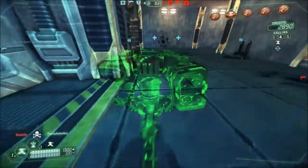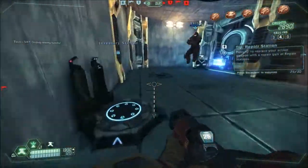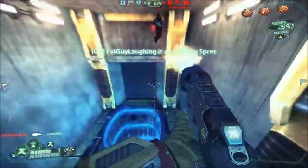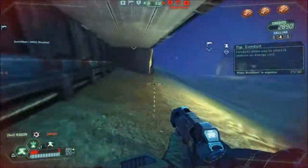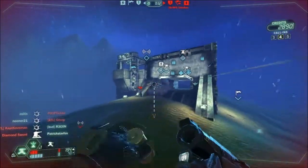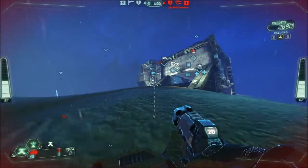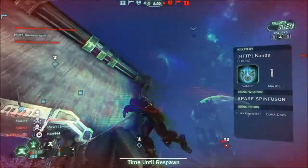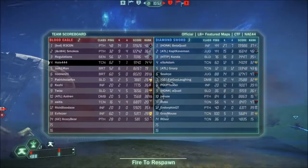I should be able to place two. Does that cause this one to disappear? Yeah, it causes this one to disappear. Where is he? Thank goodness. We've captured the diamond sword flag. How many HTP guys are on the other team? Just one?